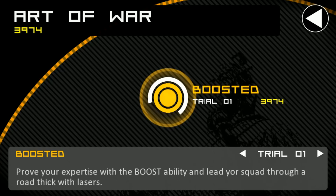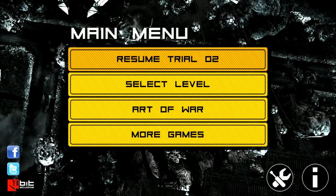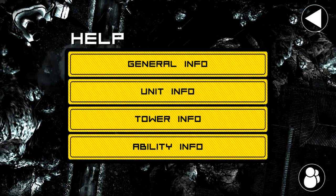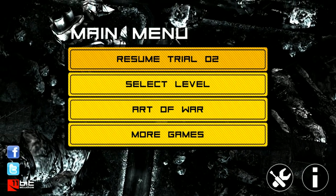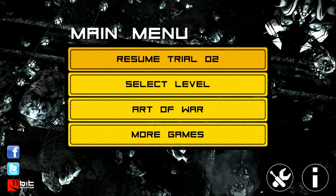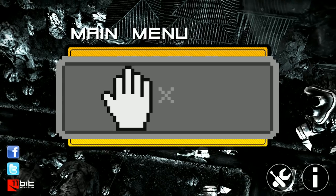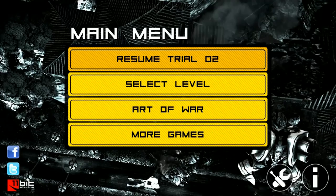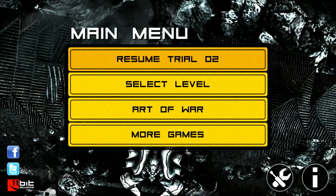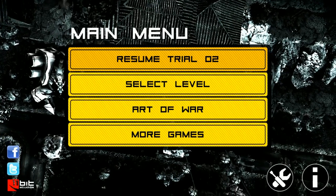It looks like I have to unlock more Art of War trials through the campaign mode. Alright, I'll go ahead and wrap it up there. This has been Anomaly Korea by 11-bit Studios, available for $3.99 on both the iOS App Store and the Google Play Store. I think I'll give this a full high five — I loved Anomaly Warzone Earth quite a bit, and so far this is more of that. There's a lot of strategy involved, it's very well put together, and I'm definitely enjoying it quite a bit.